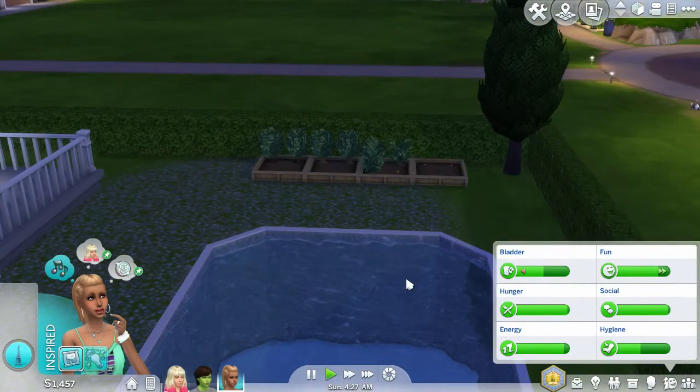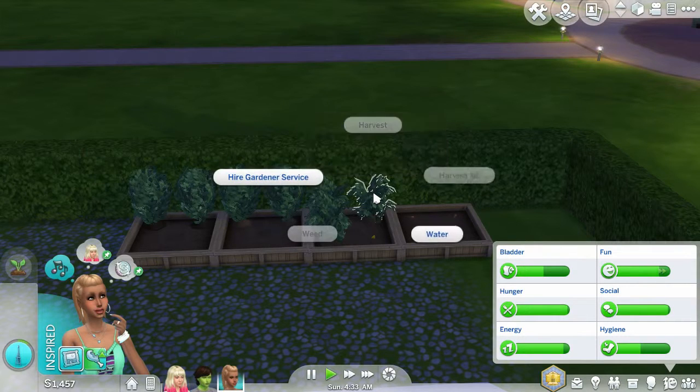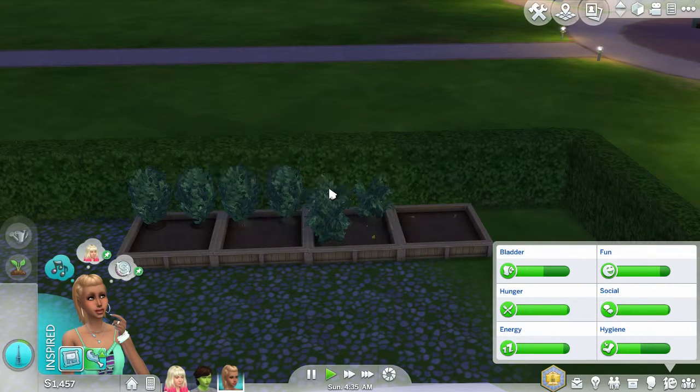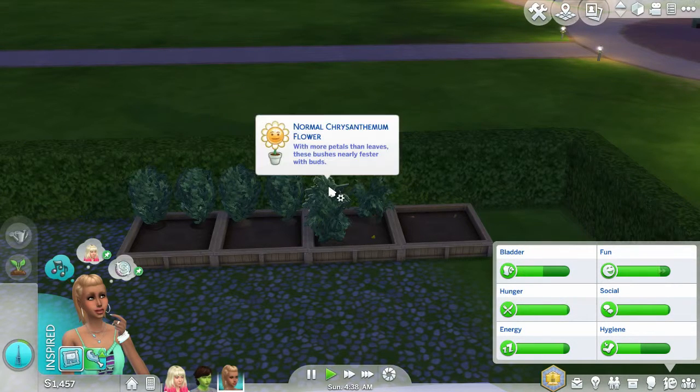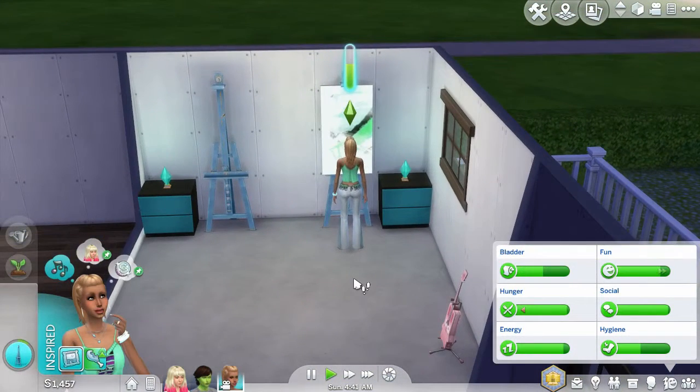I'm going to have her run out here and plant this stuff. Into the garden — I planted one more, and I'm going to plant one more chrysanthemum and then some carrots. That's sparkling but she's not high enough to evolve it yet, so that's okay.